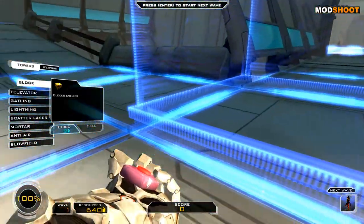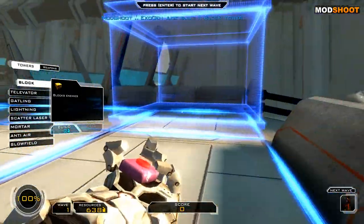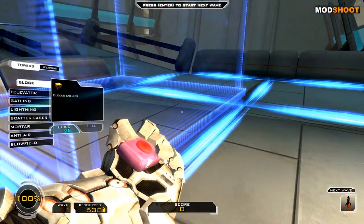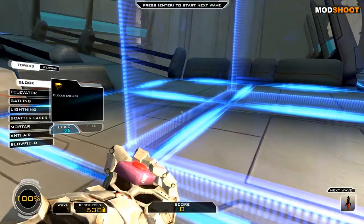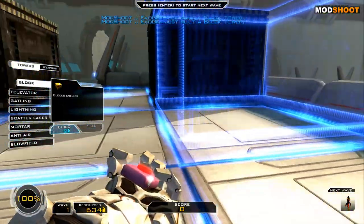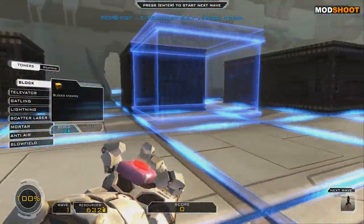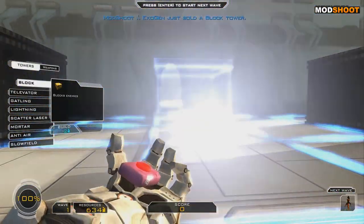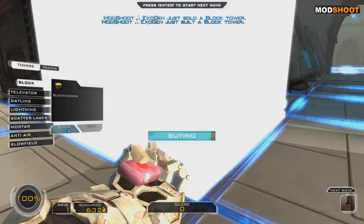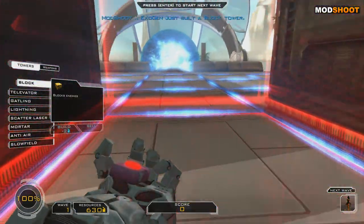As you can see the graphics aren't too bad — not revolutionary but by no means bad. What I'm doing now is building blocks, because if I just let them walk in a straight line they're going to get there very fast and basically kick my arse. Obviously the more you make them weave around, the longer it's going to take them to get to the end. I really should have thought this through more, but let's see — if I build here and here.